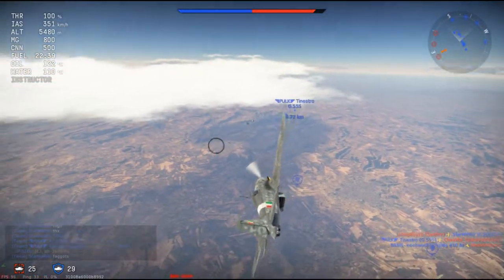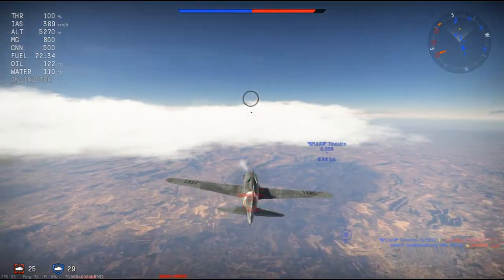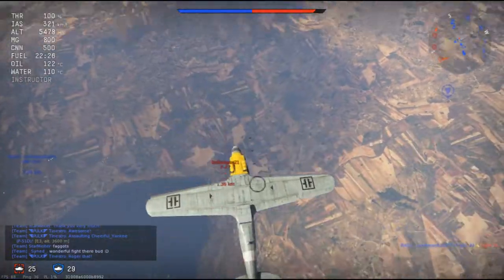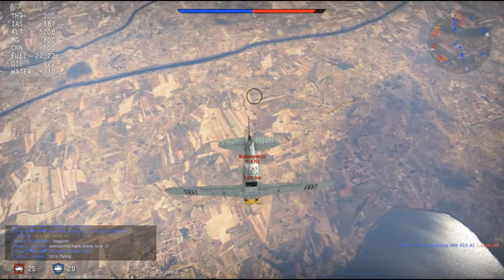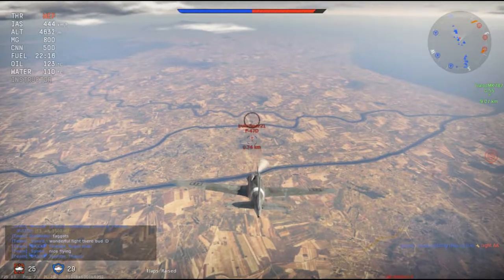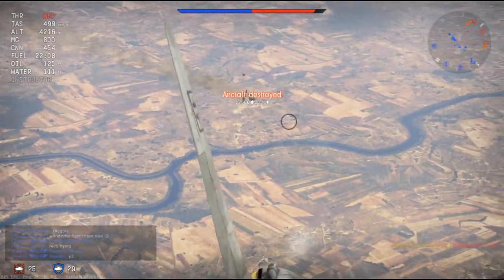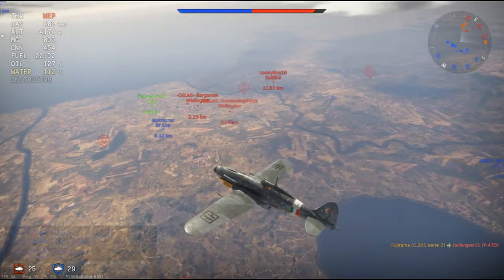I spot a B47 and was going to engage the plane flying next to it, which is actually a Wellington. I go up a little bit — he tries to follow, then realizes he can't. I dive down on top of him, get as close as I can before I shoot. First shots go wide, but the second burst takes him out of the sky — that's my first kill.